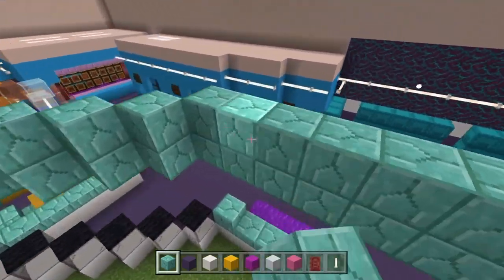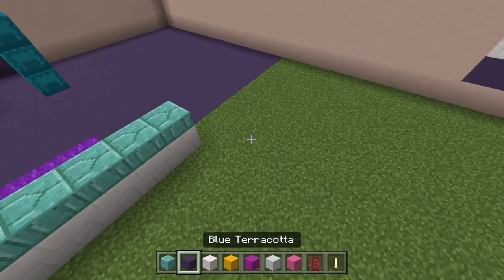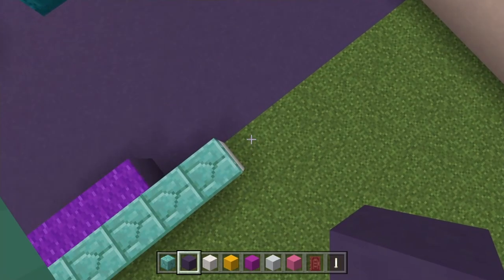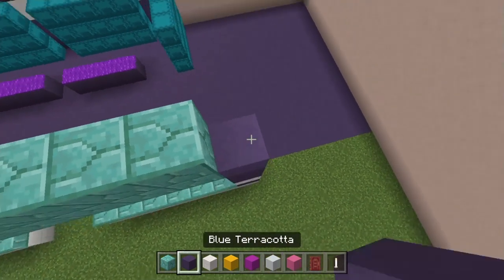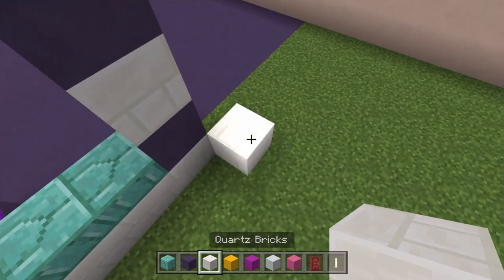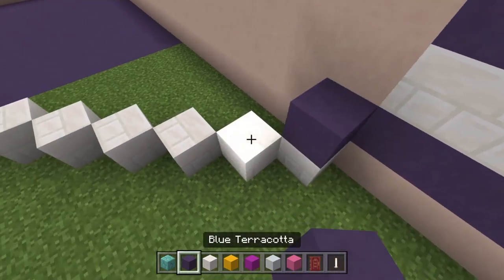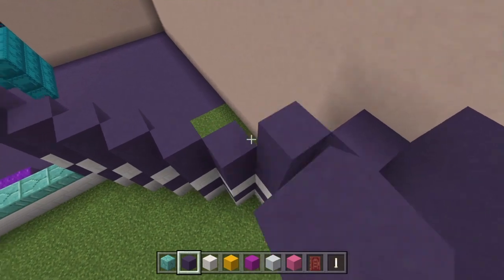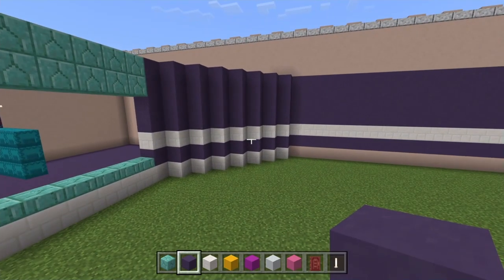We build this all the way along for the two layers we have. Now a moment of truth — we need eight diagonal lots of blue terracotta and quartz bricks to connect to this one on the diagonal as well. Starting at the end, we go one quartz brick, one blue terracotta, one quartz brick, then three or four blue terracottas to get to the very top. That's eight lots — one through eight. Then build these up and do the same pattern, with four lots of blue terracotta above to mark everything out. You can see where the rink is going into the corner, which is perfect.